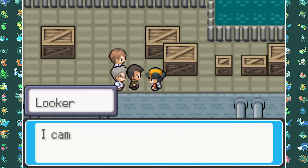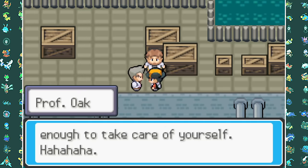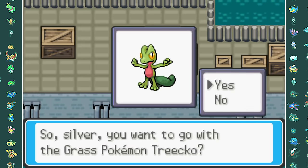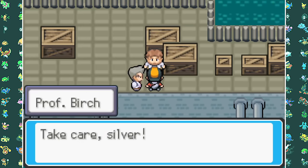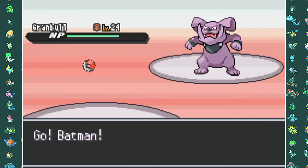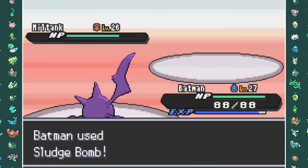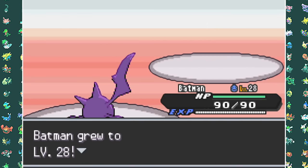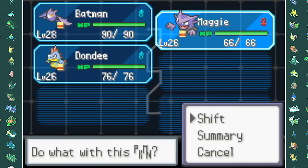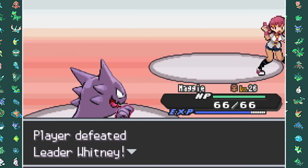After he returns to his gym, we meet up with the police who are once again way too late. As thanks for our help, we get Looker's number — exactly what I wanted. After the professor thanks us, we finally get a shot at the next gym, which is Fairy type in this game and led by Whitney. She has Granbull, Miltank, Togetic, and Clefairy. Using Crobat with Cross Poison and Sludge Bomb, and Haunter for Togetic, we clear through for our third Gym Badge.